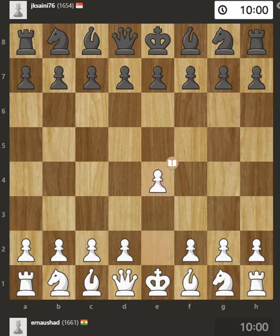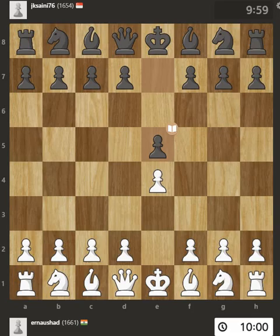Opening with the king's pawn controls the center and opens up the light-squared bishop and queen, often leading to sharp games. E5 is a common response that establishes a presence in the center and controls d4.